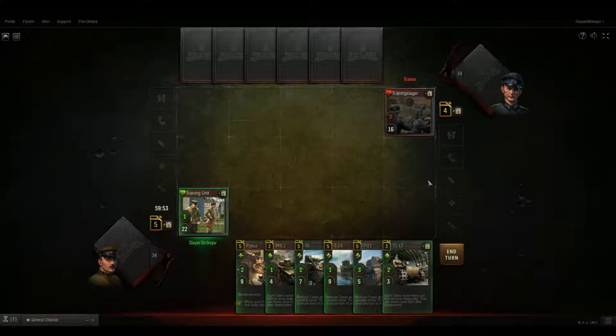When you first start, this is the screen. My headquarters is in the bottom left. The enemy headquarters is in the bottom right.